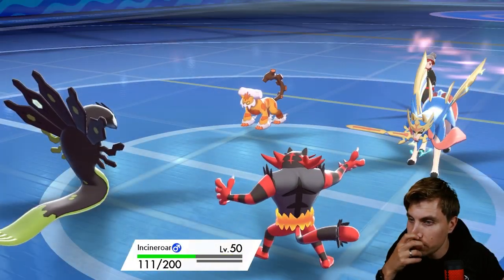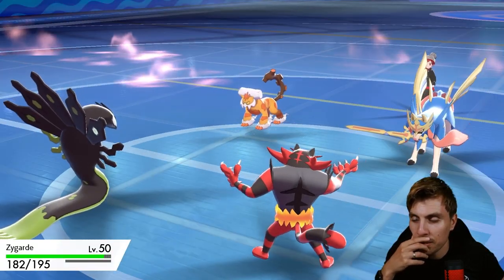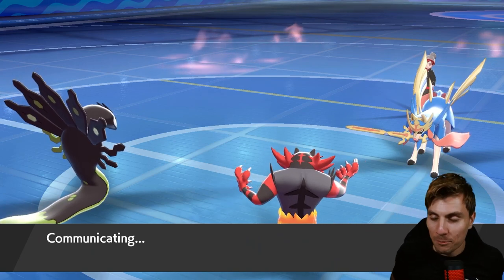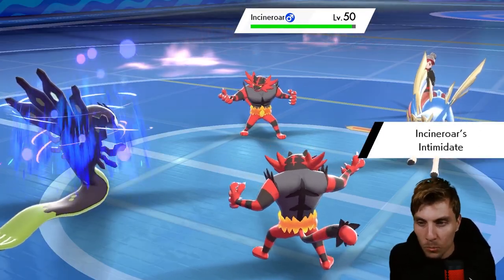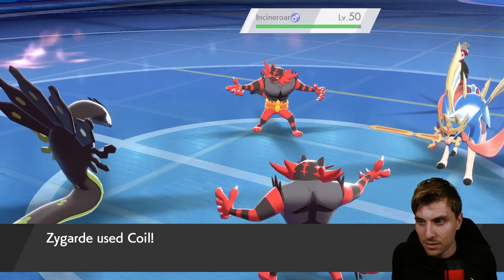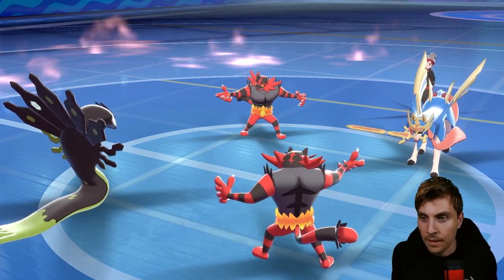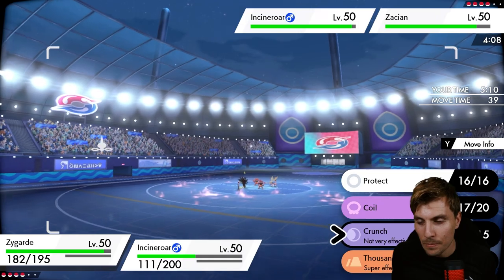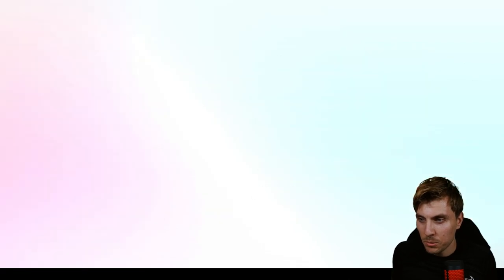Good thing we switched out — wild charge! They went for U-turn and now Incineroar is coming in. Wild charge from Zacian — what is this? The thing with today's episode is Zygarde typically plays slow-paced games and you have to be patient and pick your moments without taking too many risks. We're at plus three defense now, sitting pretty happy with Zygarde — we can start throwing out attacks and getting damage on the board. We're minus one on attack but the defense is strong.